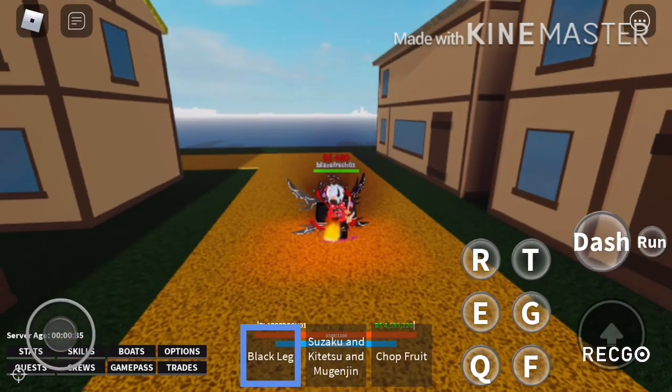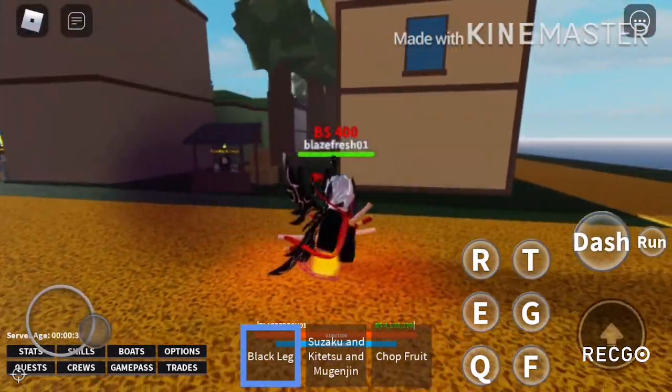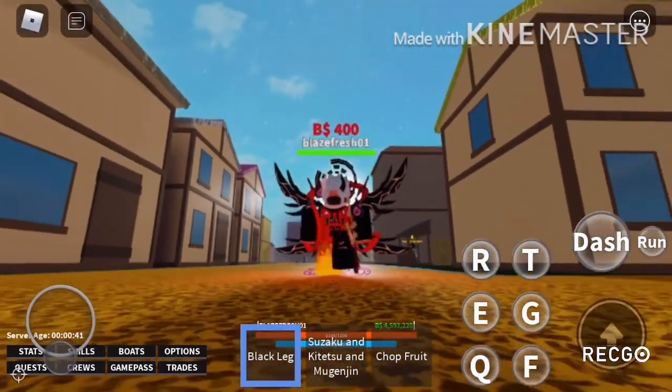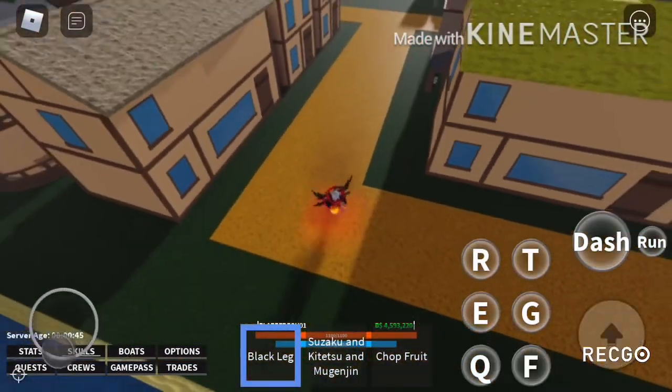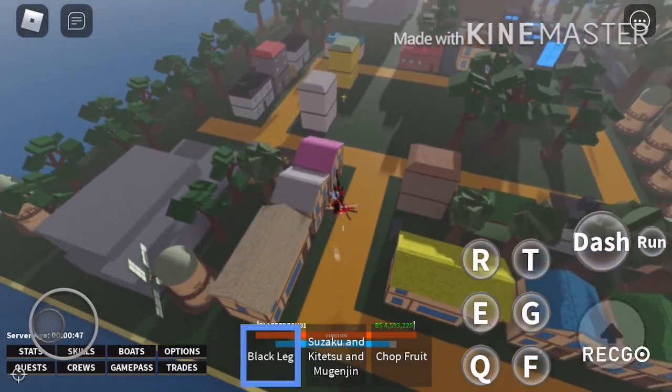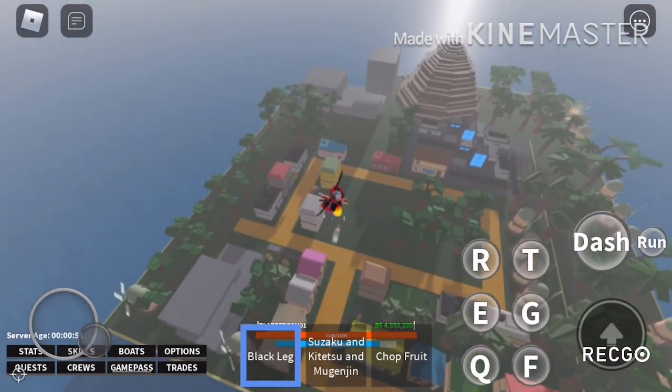When you spawn into the game you're gonna spawn somewhere called Mystifying Village. This is the starter island — this is where you want to grind money and grind levels so you can eventually be better at the game.